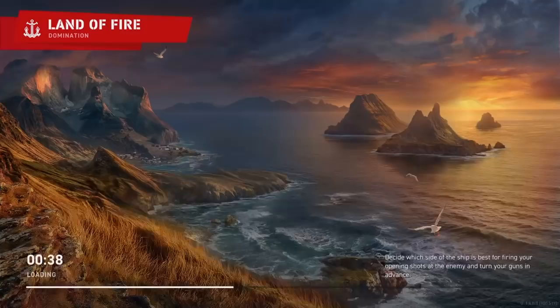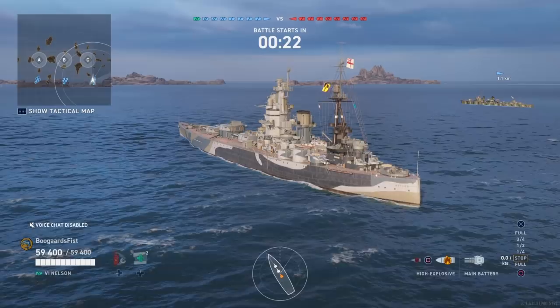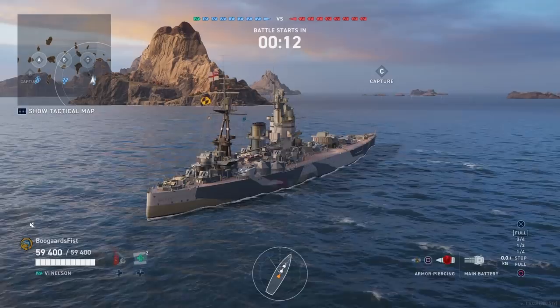Cunningham is on the screen here. You'll note I do have Jojo. This ship — I don't know for a fact, but I believe it has the shorter-fused British AP shells. So Jojo probably helps out a little bit with this build and getting those shells through.